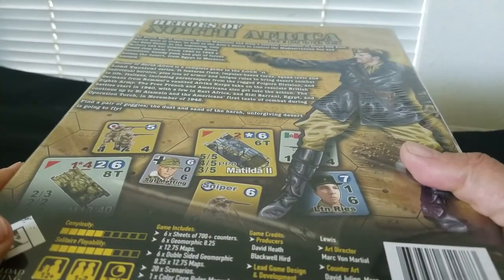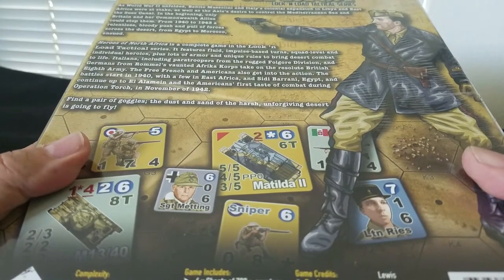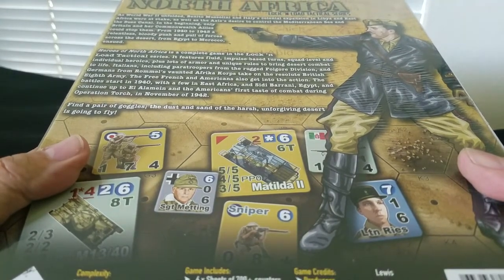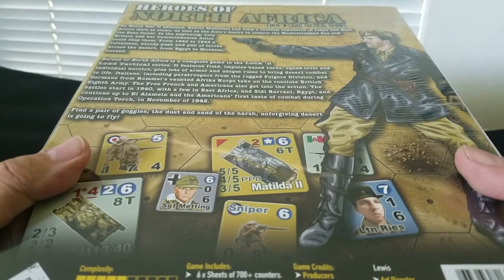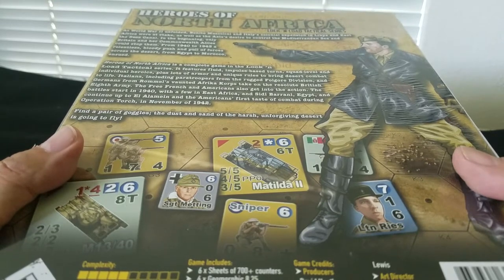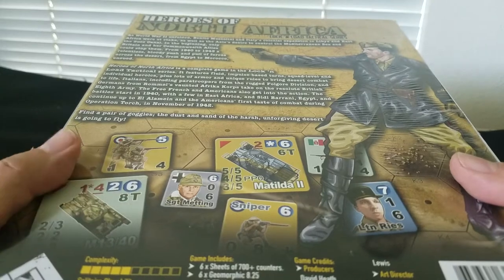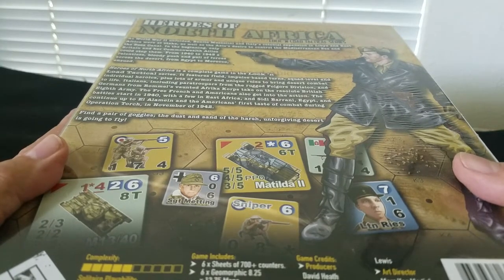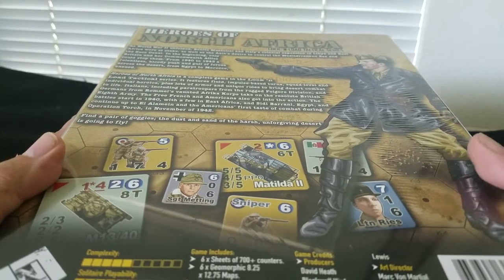But enough of that. There's a little glare here but it talks about the Italians coming in, the British, Commonwealth allies. Heroes of North Africa is a complete game in the Lock and Load Tactical series. You all know the system, and if you don't, just go download the rules or go buy the very cheap - or maybe even free - trial game you can download and print and play. We're going to have the full gore system division here. We're going to have some Germans from the Afrika Korps - hopefully the 15th Panzers will be in there. The Free French, the Americans, the Eighth Army. So it's going to have a bunch of stuff.